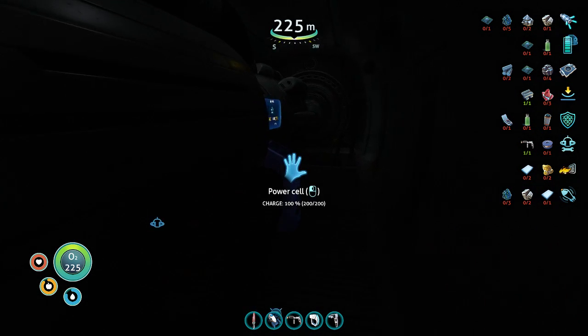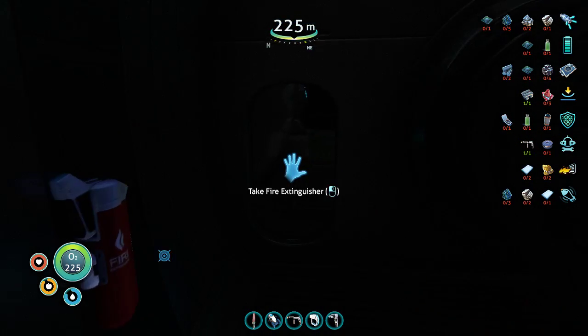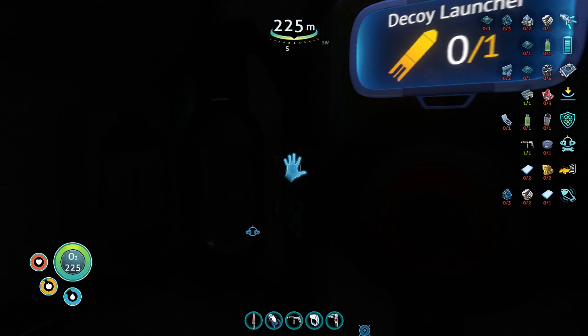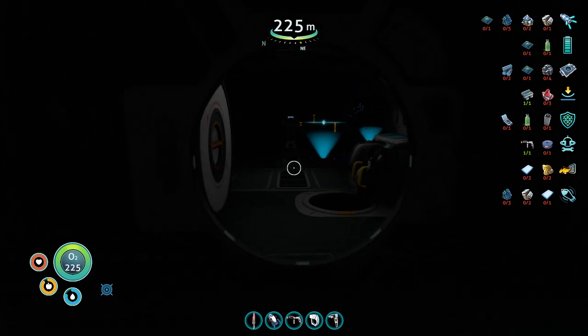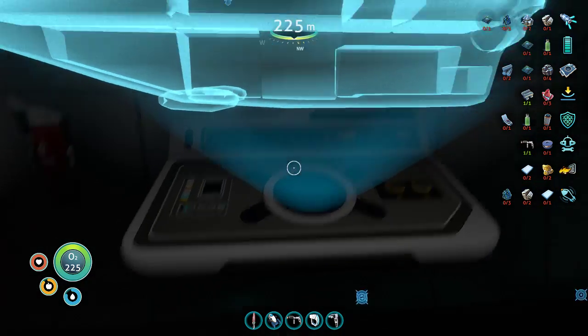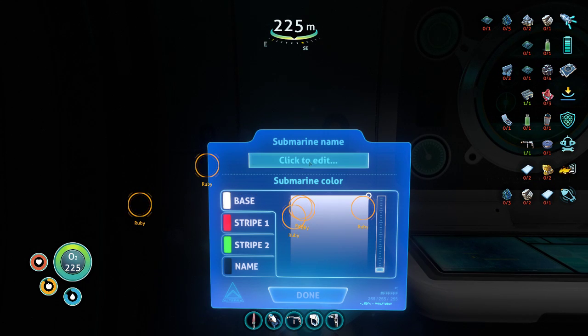Oh yeah, I was going to color it and rename it. Where do I do that? Here — oh, that's upgrades. There's something over here. There's gotta be a way to do it. Here it is. The name will be Fezzik, because we are working on a theme here.